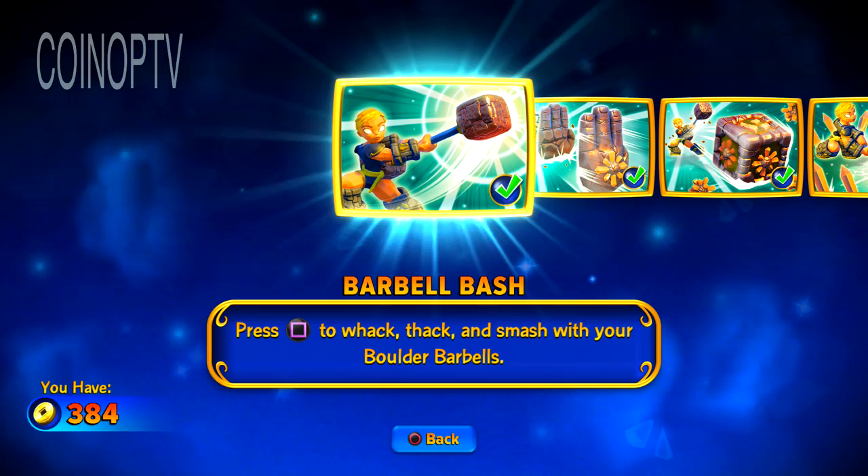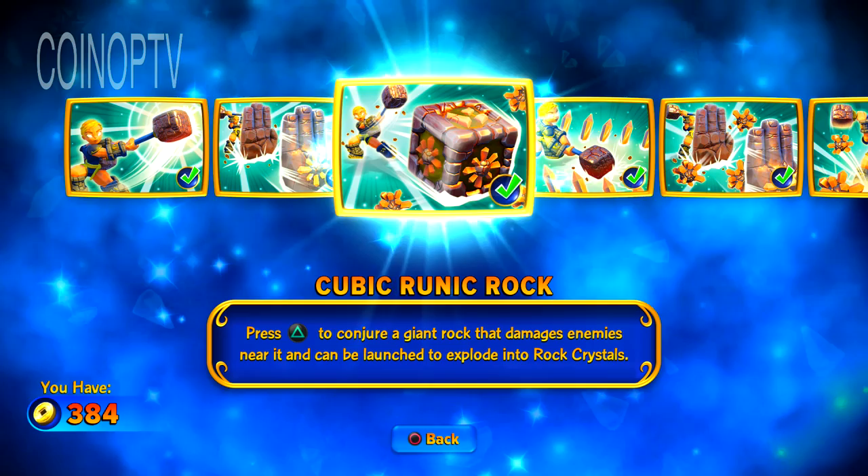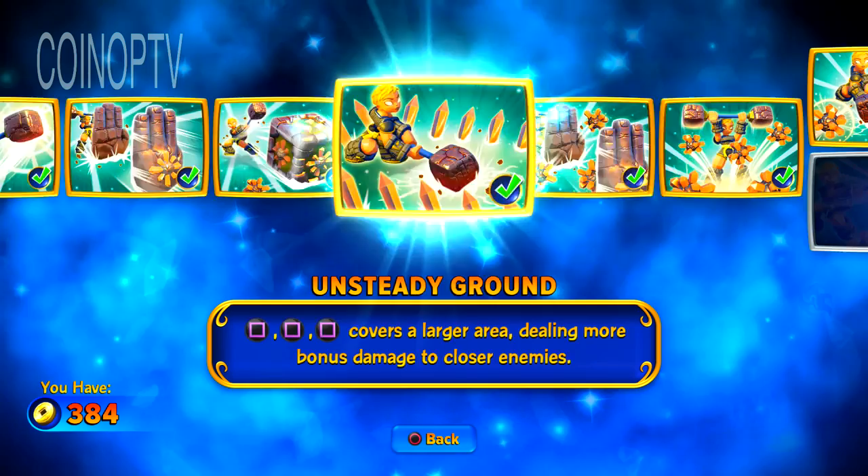So in her upgrades here, she's got the Barbell Bash. Rocky Rep — press circle to create Stone Hands that pull enemies towards you. Cubic Runic Rock — press triangle to conjure up a giant rock. Unsteady Ground — you get a little combo here, hit square three times. Have a nice day.